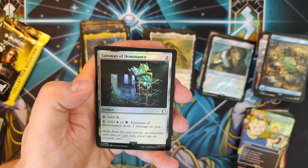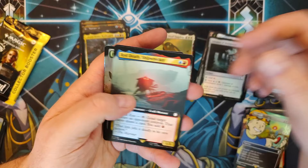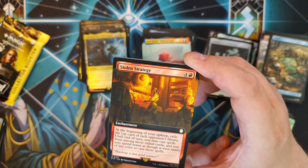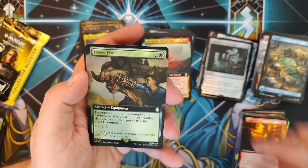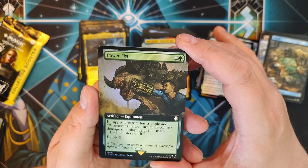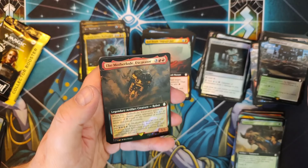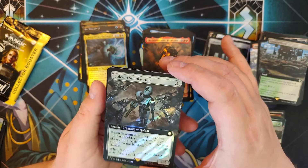We haven't seen a single Bobblehead either — those are actually pretty hard to pull. Talisman of Dominance comes in, get a blue or black, does a damage — you're solid, there's a reason you go in decks. Red Death right here. Stolen Strategy again — four to red enchantment, beginning of upkeep, exile top of opponents' libraries — still a cool card. Power Fist — equip creature has Trample; whenever it deals combat damage to a player, put that many +1/+1 counters on it. Trellisara, you need more +1/+1 counters, don't you? Sun Petal Grove. Motherlode Excavator Extended Surge. Solemn Simulacrum Extended Surge — hitting a nice little pocket here in this pack.